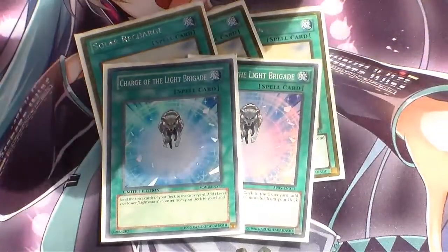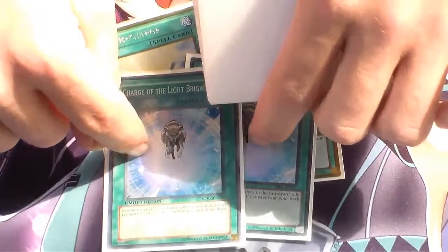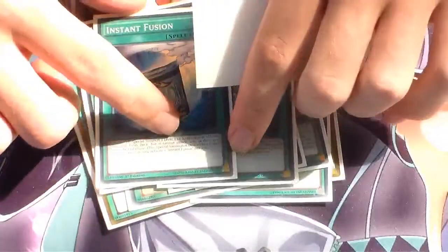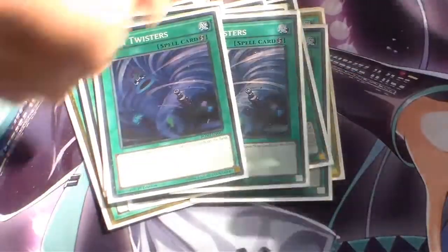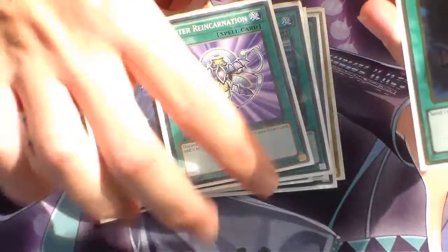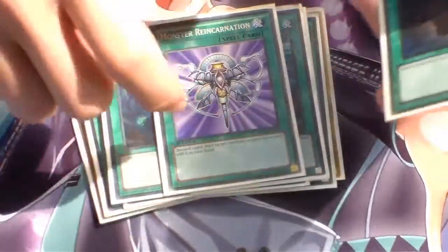Charge of the Light Brigade: send the top three, search for a Lightsworn. So it's basically your milling and searching power. Next, we're running Triple Brilliant Fusion for the Brilliant Fusion engine, Double Instant Fusion for Norden, and Double Twin Twisters because this deck hates back row. One Monster Reincarnation — send a card from your hand to the Graveyard to grab a Judgment Dragon or whatever else you need.